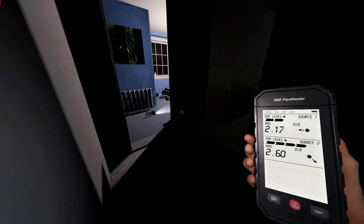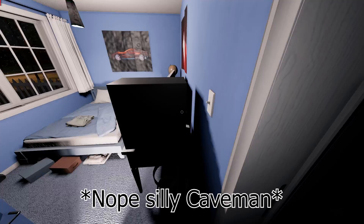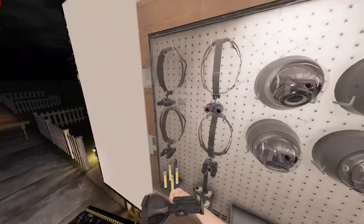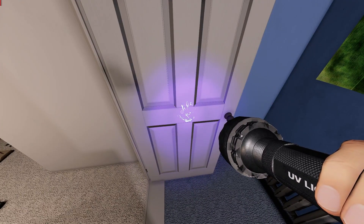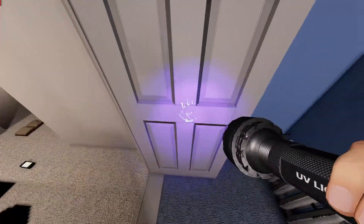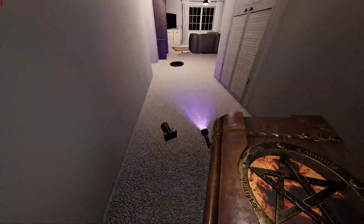Level four. I think it's like a hallway ghost - this one is really quick, you can figure out all this stuff really quick. Alright, we got fingerprints. I don't know where it is to be honest.